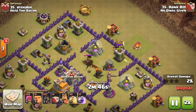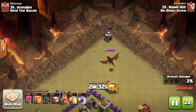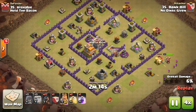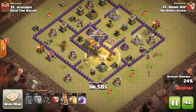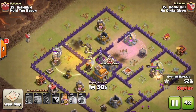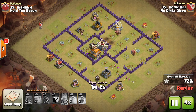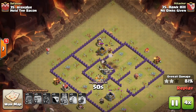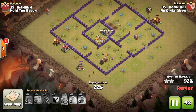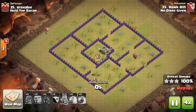He starts by trying to lure — a surprise tesla blocks that, so he drops a few more hogs. There's a dragon in the clan castle; he brings it over to the corner and surrounds it with archers, then starts the hog portion. He drops his Barbarian King surrounded by archers, then goes for a split hog attack with a rage spell. Double big bombs take out a lot of hogs, but he still has balloons and a few hogs left to finish off the rest of the base — just cleanup from here, takes a bit longer without many troops.